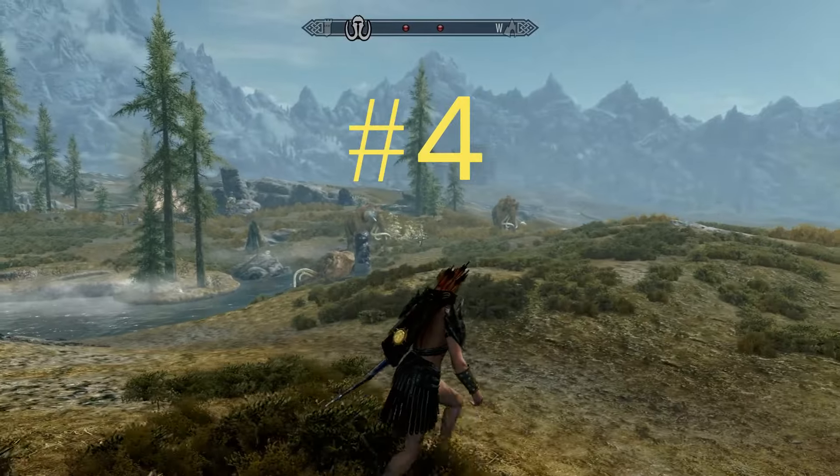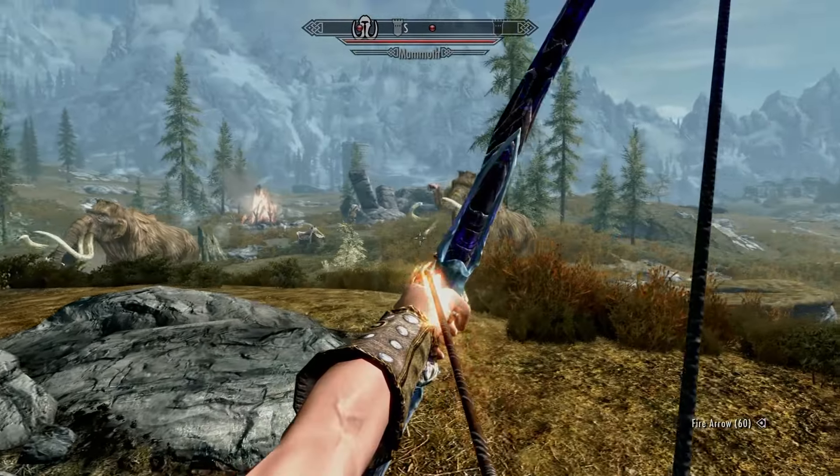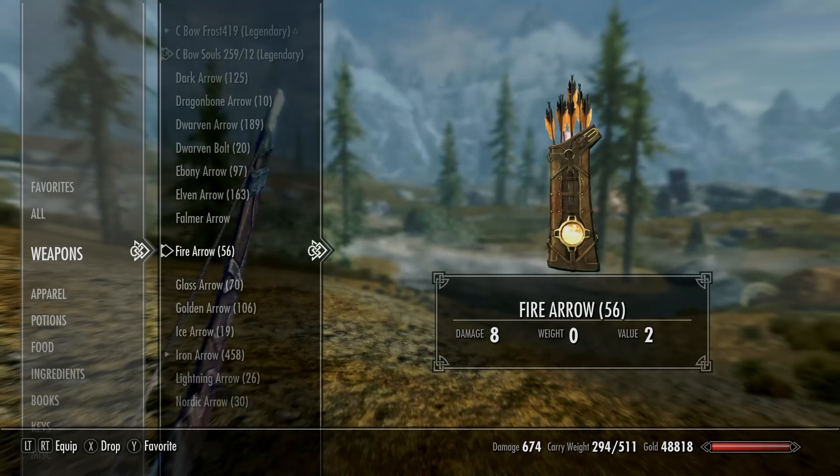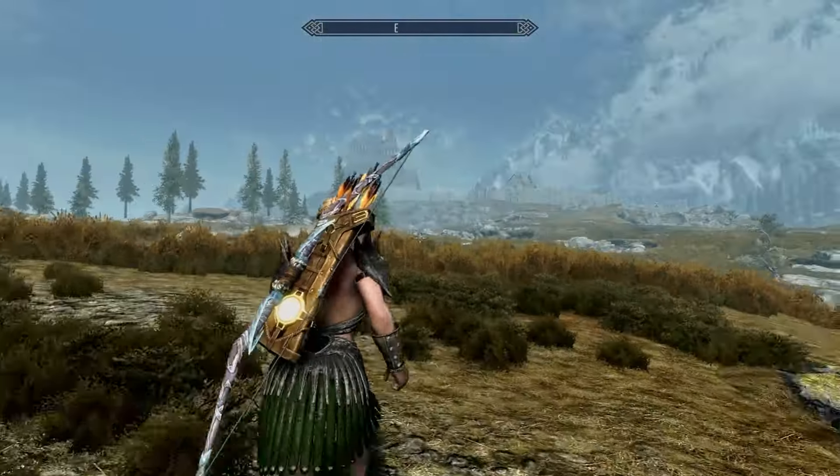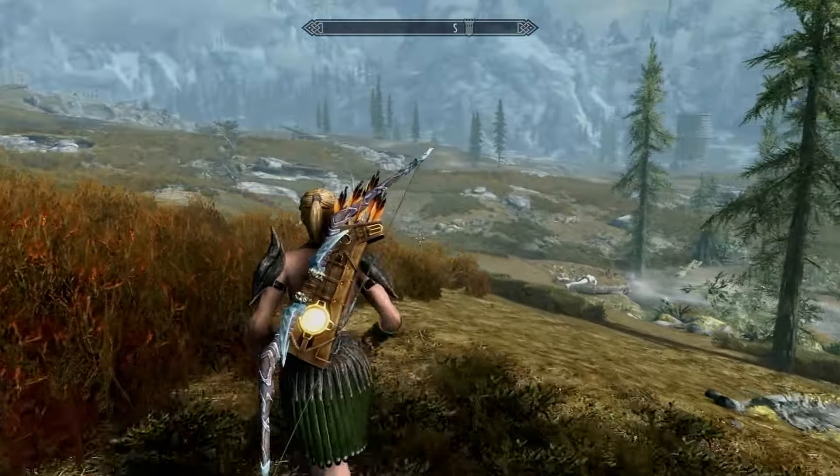Number 4 on the list: Fire — Ice's evil twin. And don't let that damage abate fool you. There's elemental damage in that arrow, and for those of us that have already been hit by these arrows, we already know.